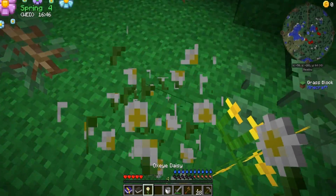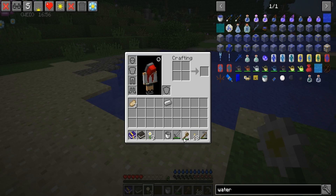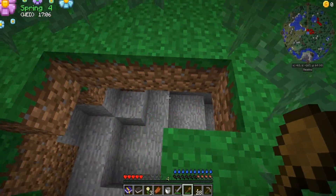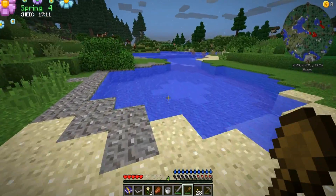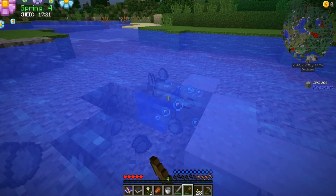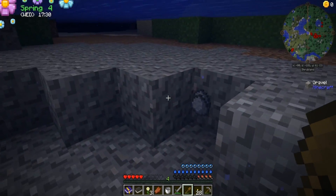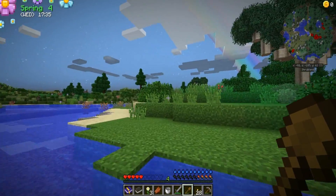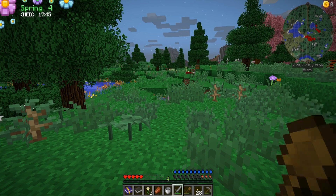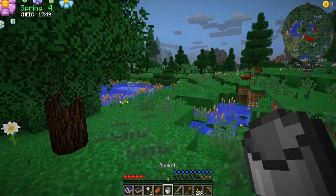All right, so I need three vanilla flowers — one, two, three. I need a flower pot, which means I need clay. Remember when I said I didn't use the shovel as much as the axe? I can hear them — are you guys down there? There's a lot of them down there apparently. All right, let's get all of this. So we got that. We needed three vanilla flowers, one flower pot, one stick, and a bucket of water.